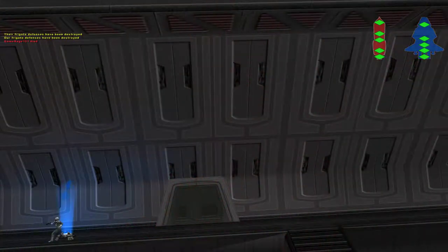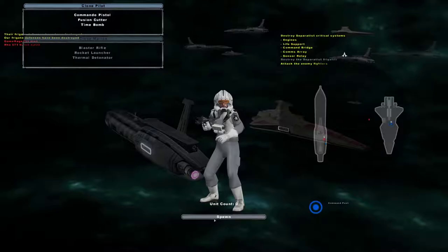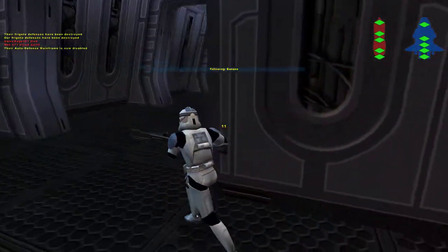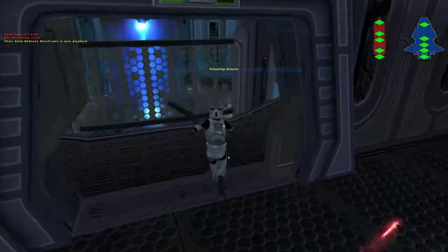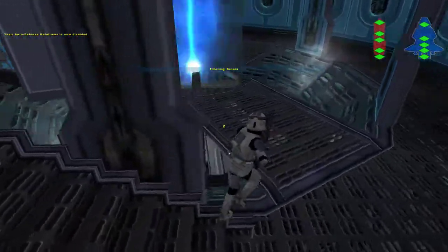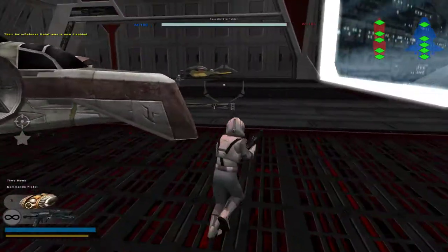I guess E is not how you jump out of the ships. E it is — wait, can you not jump out of a moving ship? No, you gotta land. Well that makes sense. I don't know how to land. I'm following Banana. One more — one more!